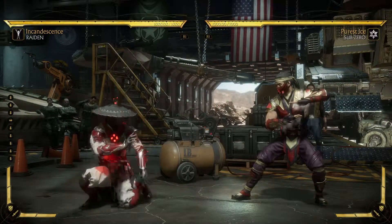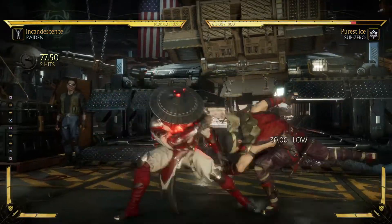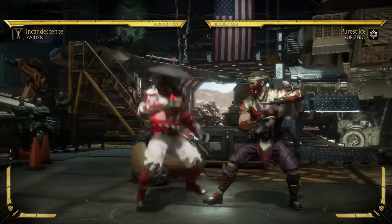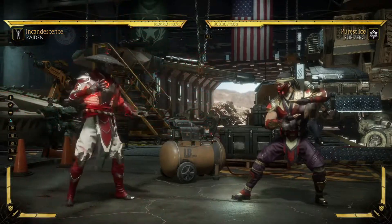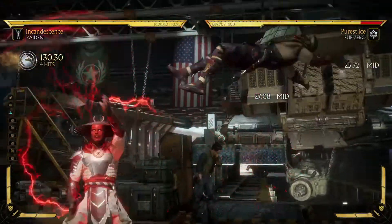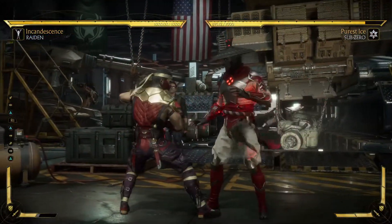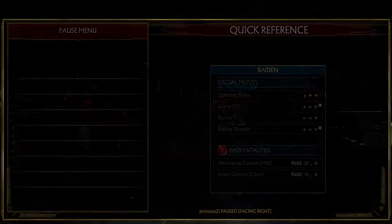So let's get to the simple mid-screen combo. Back X, square — back X, square. Then you go down back, down back triangle, and amplify it. Down back triangle is a great move, does good damage, it's a good combo and it keeps the combo going. The best thing about it is you can actually double up on it — you can do it twice. Unlike Sub-Zero's freeze that hits somebody once, with Raiden you can double up on his electricity.